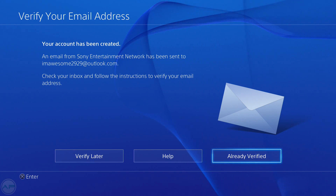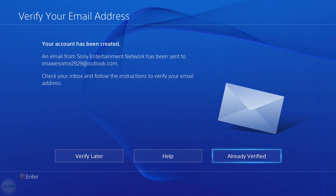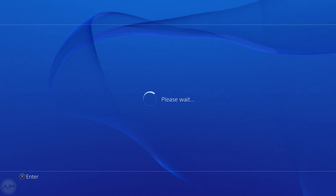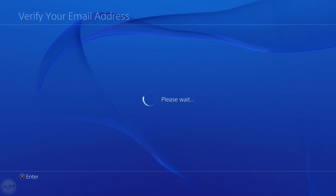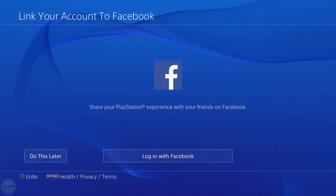You will now get an email to confirm your account. I'll go and confirm it right now — I got it. Click Verify Now. You have successfully verified your email address. Click Already Verified. It is now verified.